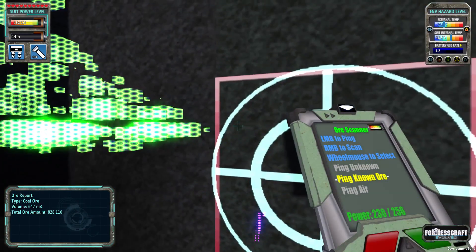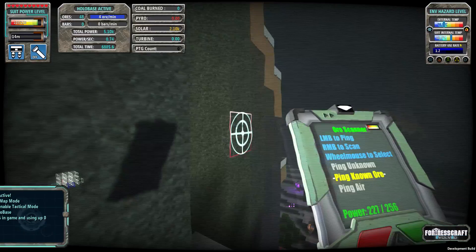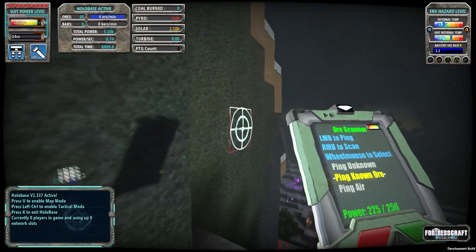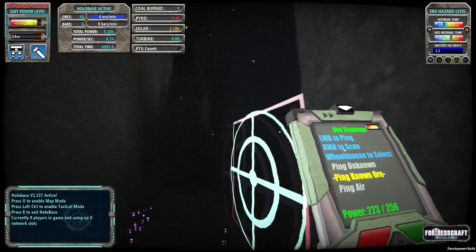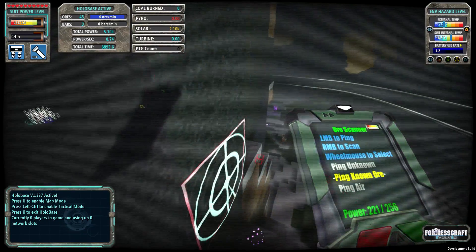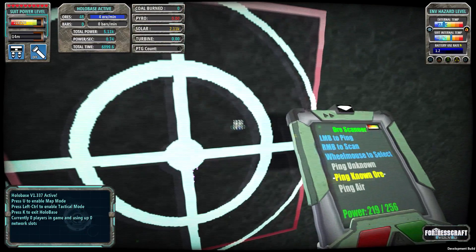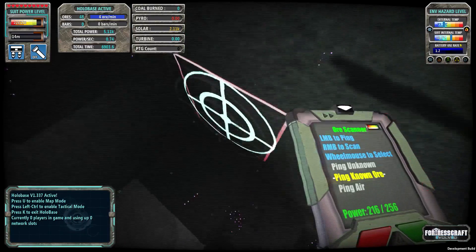So this is our coal vein. Oh, you know what? There was this feature called hollow base. Hit K as in kilo and that'll bring up the hollow base. This actually allows you to see through stuff. So that's my base there. This is a really, really cool feature that I totally forgot about.